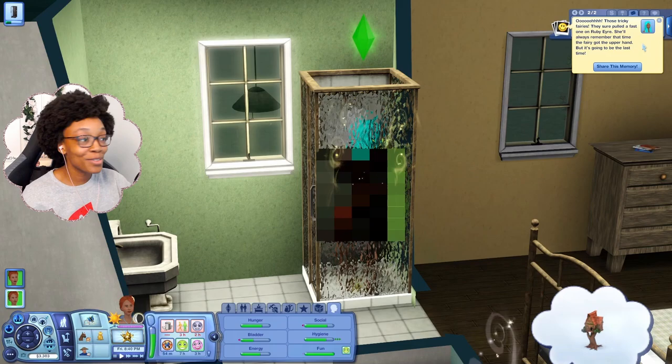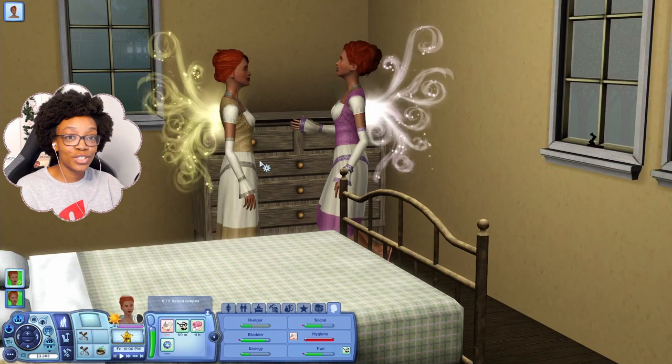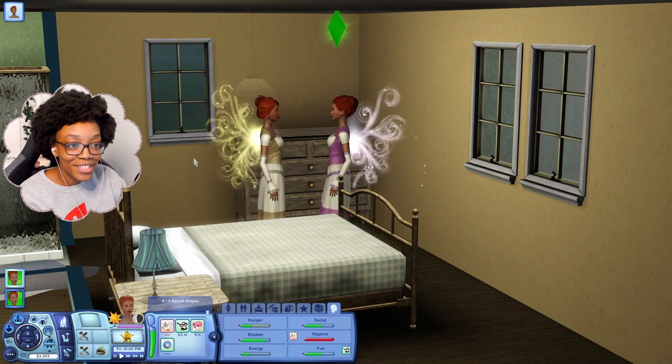Then there are fairy tricks. I'll have Jade play a fairy trick on her sister — the chattering teeth one. She pulls a little magic, makes it cold, and your teeth start to chatter. They love it — just cute, fun little things like that.